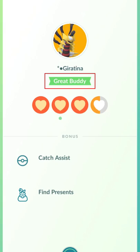To get catch assist active, you need to have your buddy that's active at least at the Great Buddy level. As you can see, catch assist right there. The community thinks there's around a 20% chance — so a 1 in 5 chance — to get a catch assist when you do end up missing the throw.